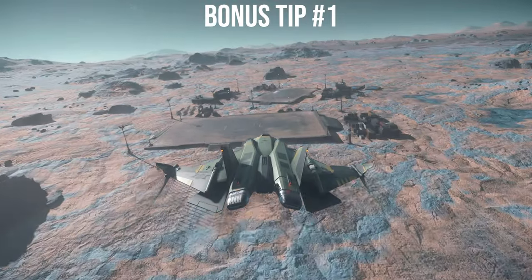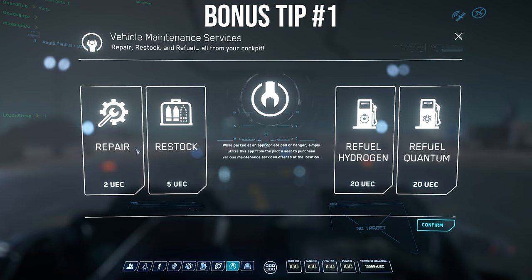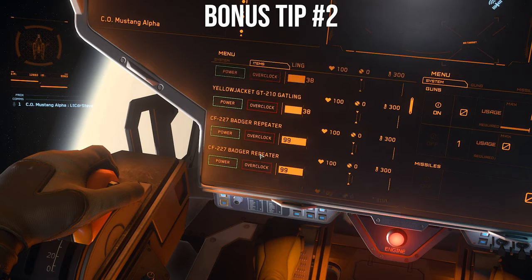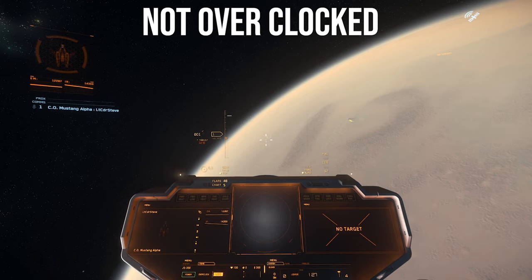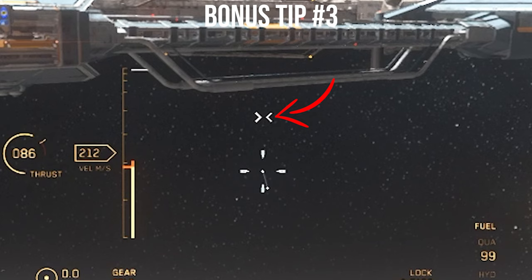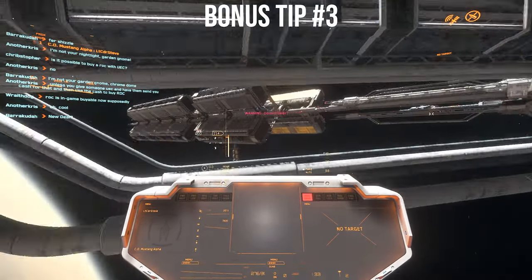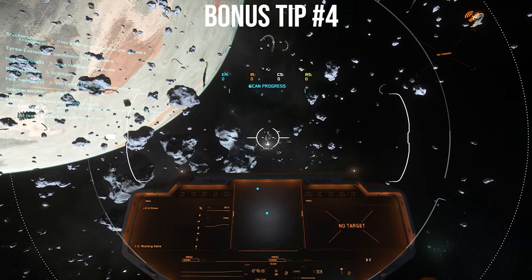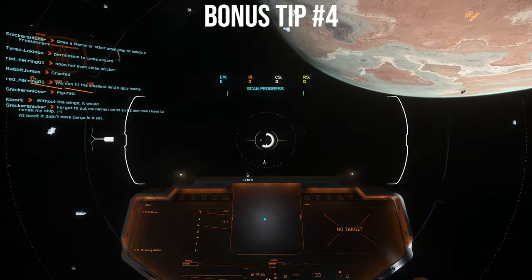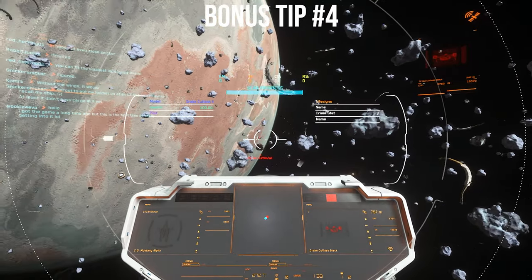You can get a refuel, restock, and repair at outposts as long as they have an armistice zone and landing pads — super helpful when you have a crime stat and can't go to space stations. Using your MFD you can go to the heat menu and overclock all of your weapons and shields, which makes them perform better at the cost of overheating faster. The flight vector icon shows where your ship's momentum is going — great for maneuvering through obstacles. In your ship, press Tab to enter scan mode; hold right-click for an area scan to show nearby ships and mineable resources; hold left-click to scan a specific ship and see its name, health, pilot, crime stat, and materials on board.